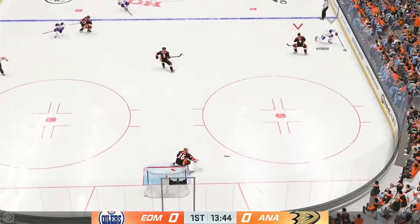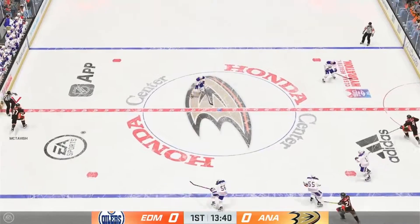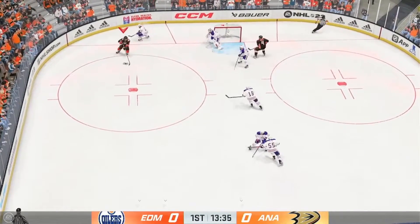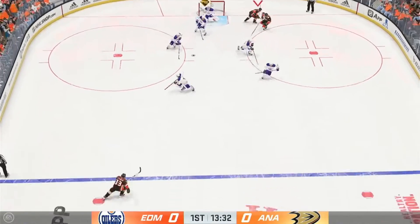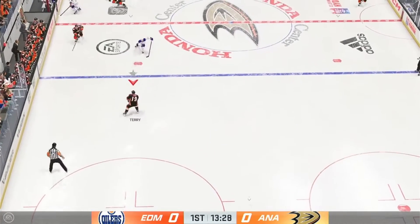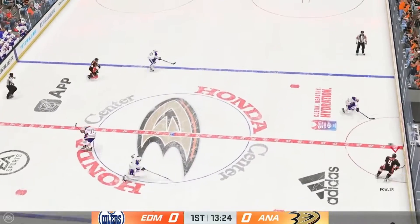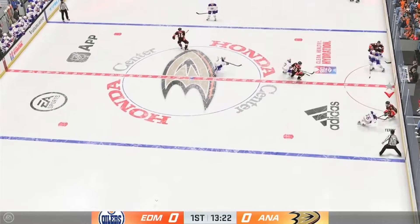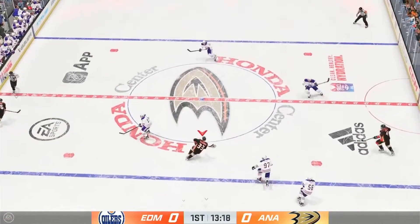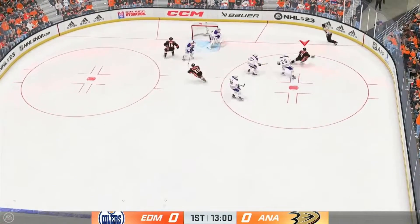Anaheim's got the puck along the boards. Sends the pass over. Works it across to McTavish. Kane to the middle — picked off in front. Anaheim's ready to go on the attack from the defensive zone. They move the puck around. Anaheim's got a hold of it along the wall, nice play shorthanded as they get control of the puck. And the power play unit comes up empty on that one.